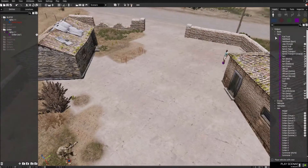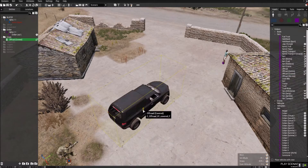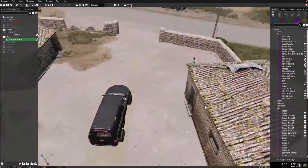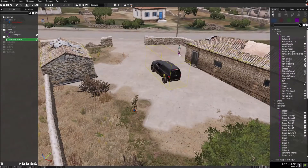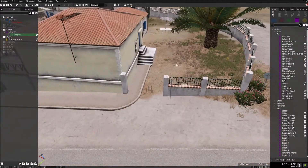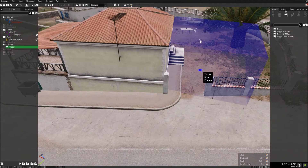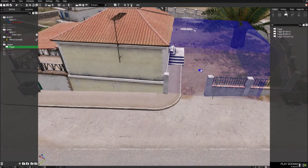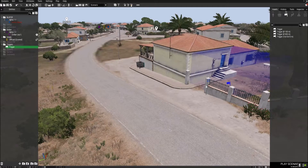Now these guys are tied up — we're going to call him VIP One. Then we're going to get a transport vehicle; let's take a car. There are a lot of ways you can do this, but let's keep it the way I think is best. The mission will fail when the VIP dies, and succeed when the VIP is put in the trigger area. We're going to have a trigger with activation set to 'anybody' and the condition 'VIP One in this list', so you can complete a mission when that unit is inside the trigger.